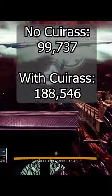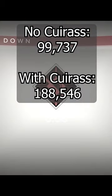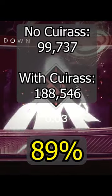Comparing 99,737 to 188,546, we see a damage increase of about 89% with Cuirass equipped.